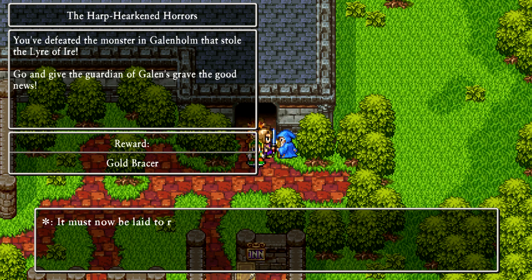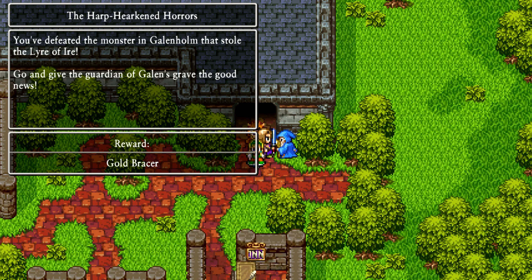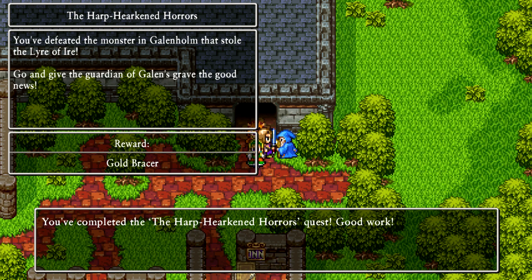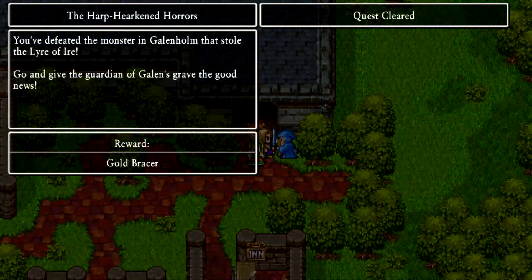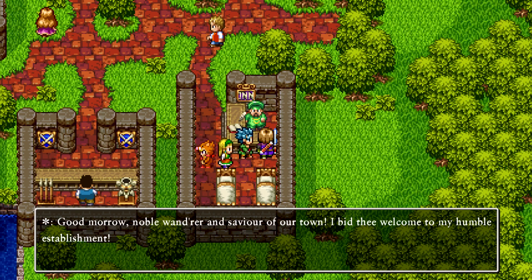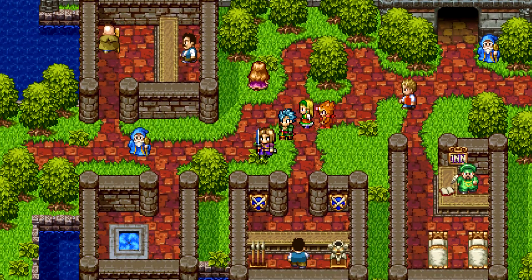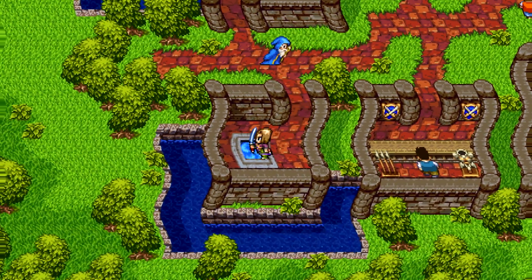The lyre has returned to us and the townspeople who fled can return home once more. Words alone cannot adequately express my gratitude — but perhaps this can. We get a Gold Razor as a reward. So yeah, that's how this place works — you basically get quests set in other Dragon Quest games. Unfortunately you can't rest at the inn and there's no weapon or armour shop in this place. Let's just get out of here.